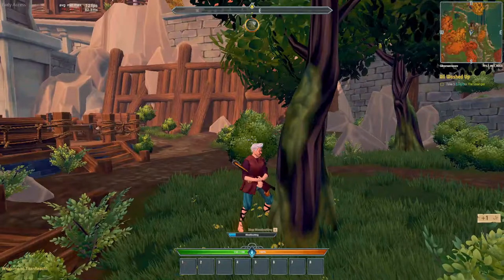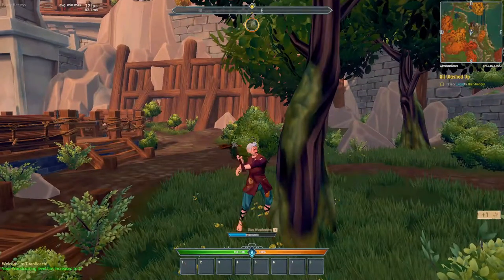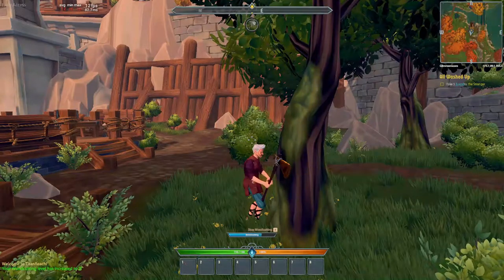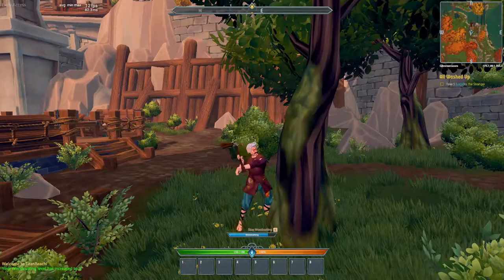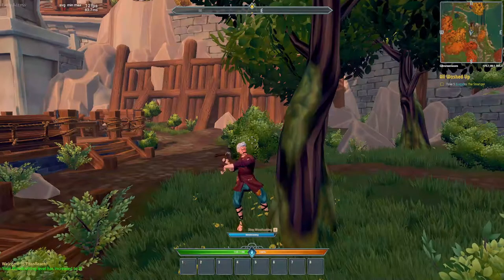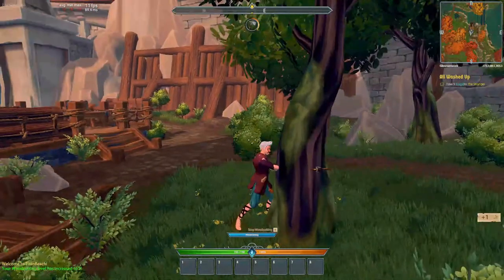This tree here is just a normal tree, level one. That white dotted tree is an aspen tree — that unlocks at level 30. Some trees over here you can't cut. Keep chopping and you'll see a little progress bar at the bottom. Once it reaches full you'll have to restart chopping. Trees used to fall and regrow after a few seconds depending on tier; same with rocks, but they're not doing that at the moment — not sure if that's a bug or intentional.